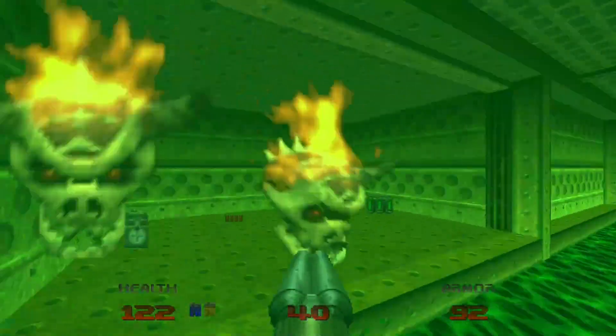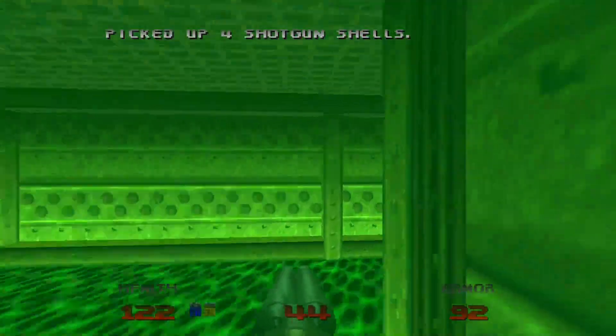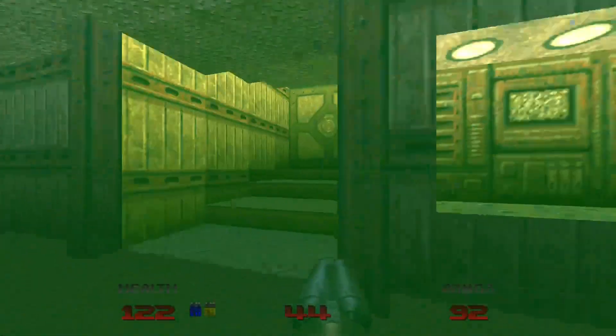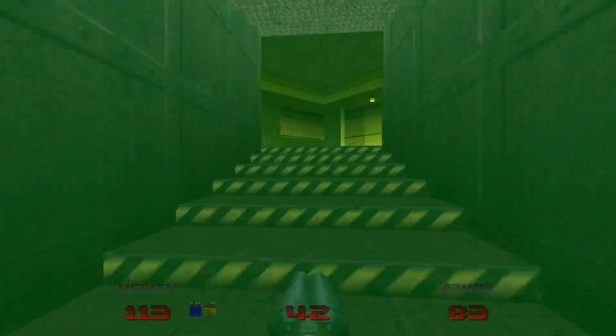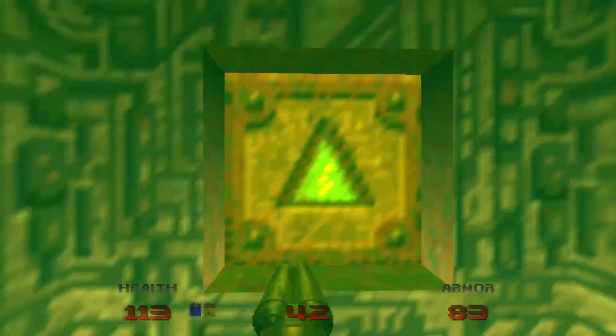Because we activated that switch, there's no bars blocking our way over here to this switch, which will — A — open this area up with some ammo and a stimpak, and — B — it will open up the bars to that one room I showed you earlier. We can now press the button.